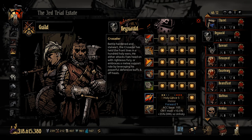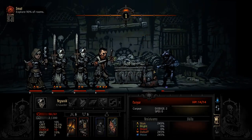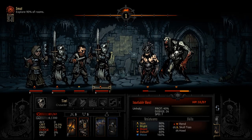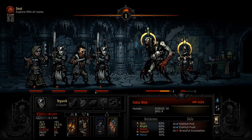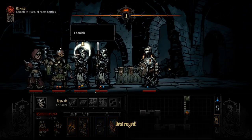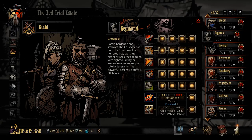Holy Lance has 105 accuracy and a 10.5% critical modifier — roughly 18% crit total, which is really good. With additional crit modifiers you can reach 25-30% crit chance, and then it also gains the 35% damage bonus versus unholy. So it essentially acts like Smite but for positions 2, 3, and 4, which makes it arguably better than Smite in terms of target reach — though it does rely on positioning.